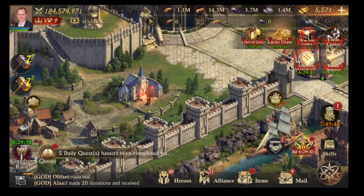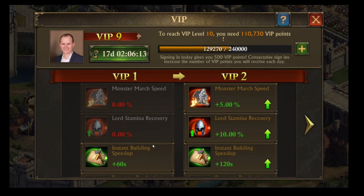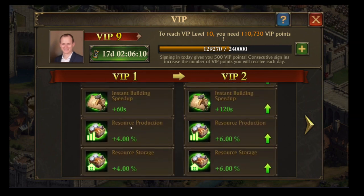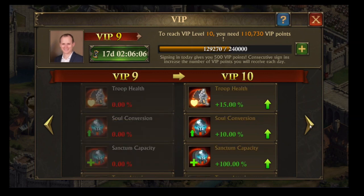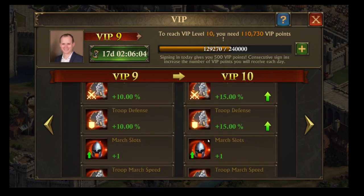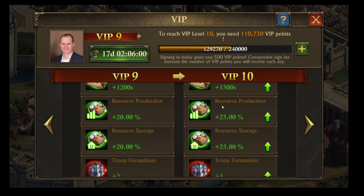Don't forget to activate your VIP. Starting at level 1 it gives you a 4% boost to your resource production, and once you get up to VIP 10 it maxes out at 25%, staying at 25% even if you level higher. That's still a massive boost so it's definitely worth having. My personal view is that once you get it to a reasonable level — level 5 or 6 — it's worth doing VIP permanently.